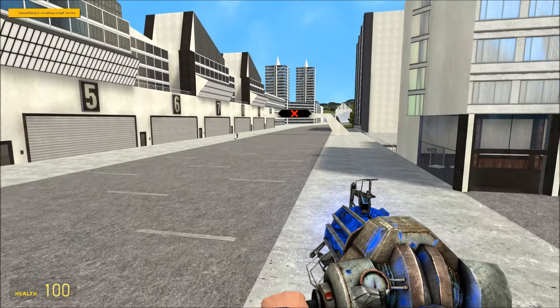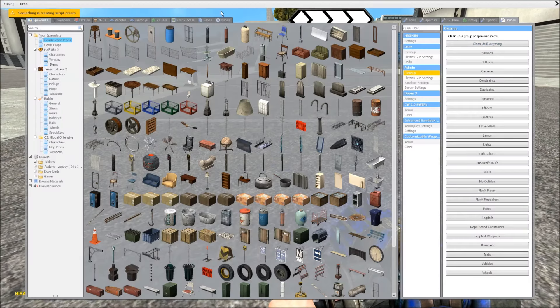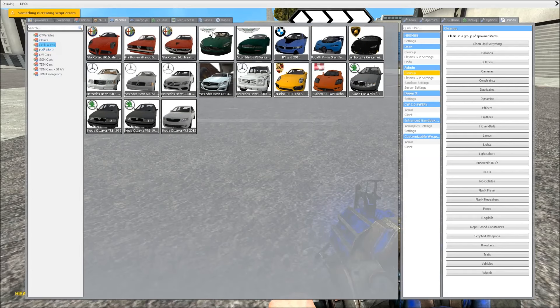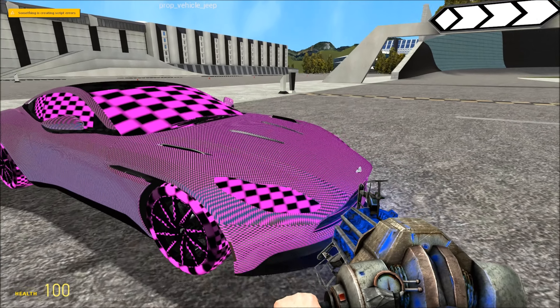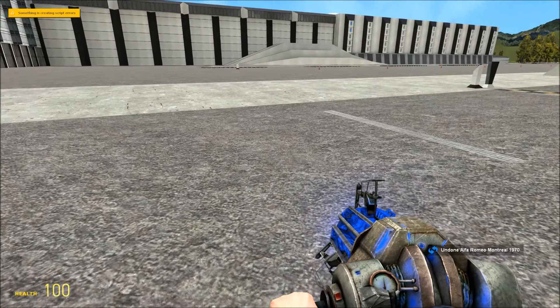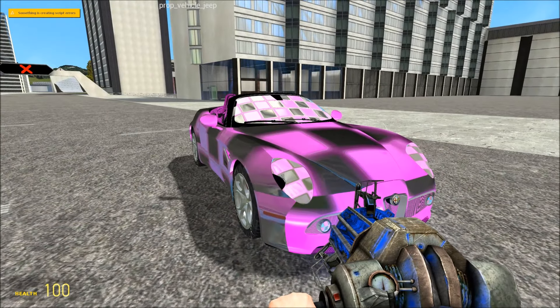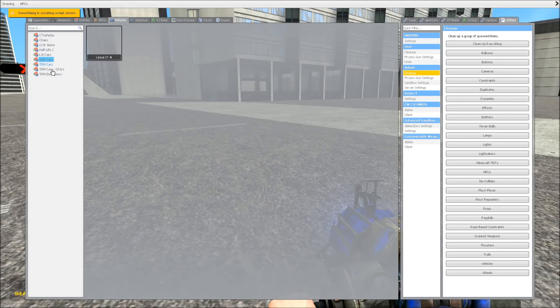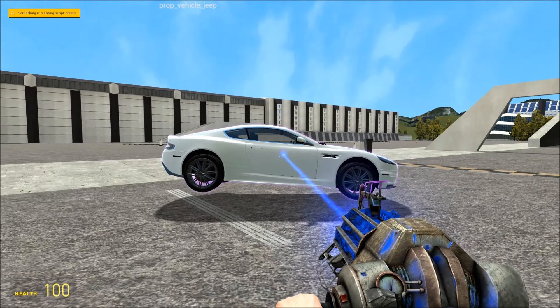It looks like there is a bit more of an interactive feature. Oh, that looks recent — I don't remember seeing that before. It looks like these cars have lost their texture packs, that's a shame. Let's go with a good racing car — let's go with DBS. At least these ones worked fine.